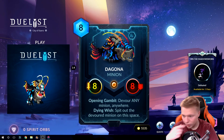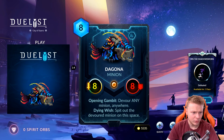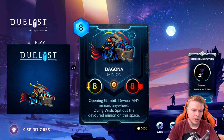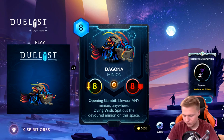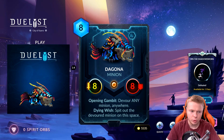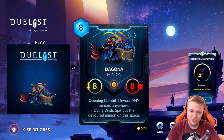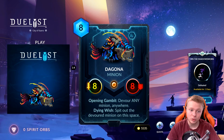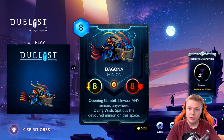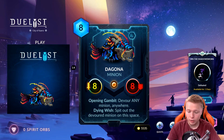Our last card is our most interesting card of the day, and I'm very excited to talk about it. This card is Dagonia — I hope that's how you pronounce it. It's an 8 mana neutral minion with an 8-8 body. Opening Gambit: devour any minion anywhere. Dying Wish: spit out that devoured minion on this space. Let's talk about what's new here. Devour any minion anywhere means it basically has airdrop — but to play the fish, you have to feed the fish. To play this card you have to have a target. Devour is basically a transform effect — it drops down, eats that minion. It does not proc Dying Wish since the eaten minion does not die. It's going to eat that minion and go on the space that minion was on.